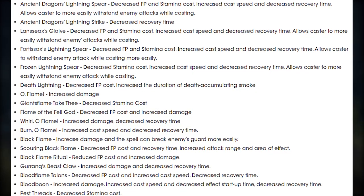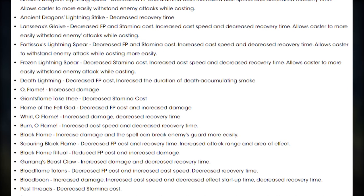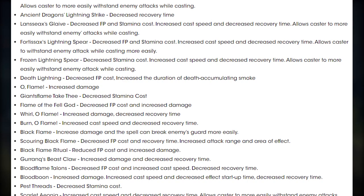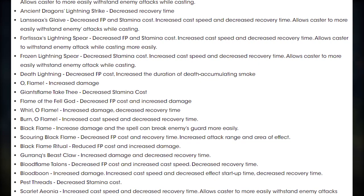Forsax Lightning Spear: decreased FP and stamina cost, increased cast speed and decreased recovery time. Frozen Lightning Spear: decreased stamina cost, increased cast speed and decreased recovery time. Death Lightning: decreased FP cost and increased the duration of death-accumulating smoke.